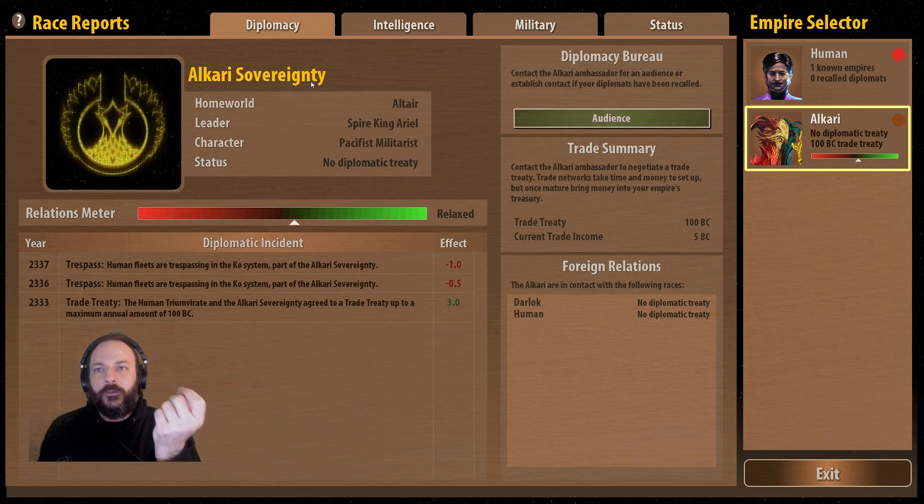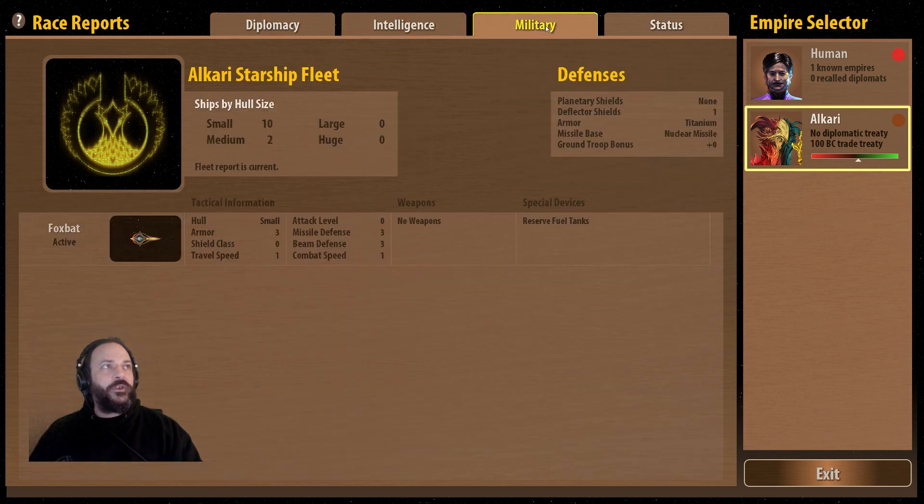The way combat works: if you've got an attack rating of one and your opponent has a defense rating of one, your chance to hit in combat is 50%, and it goes up or down by 10% for each difference of one. Right now my attack level is zero and their beam defense is three, so I think it's about an 80% chance I'm going to miss. It's so hard to hit anything.